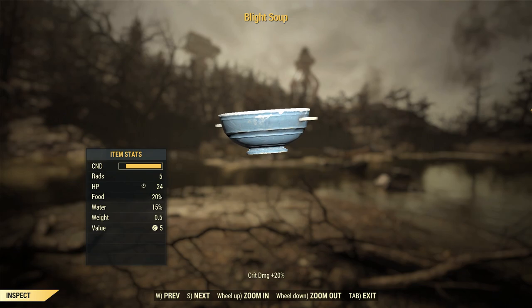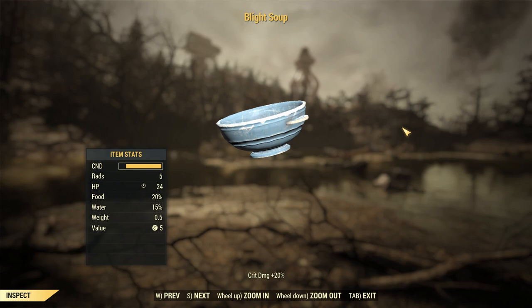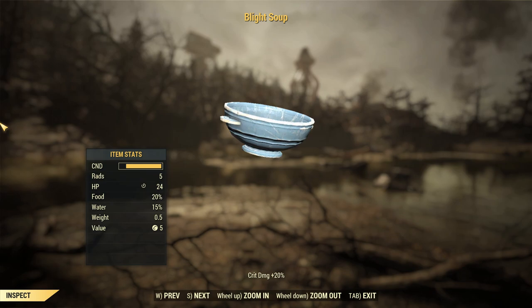Blight Soup is an incredibly powerful food item in Fallout 76, which I recommend to anyone using a VAT-centric build, using VAT's criticals to gain lots of damage. This gives you plus 20% more crit damage, which is pretty awesome.